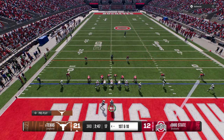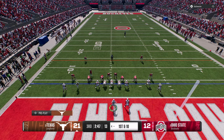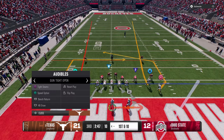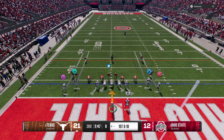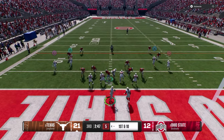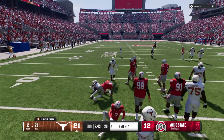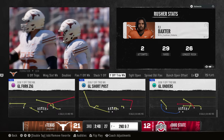Going to the speed option again situationally, actually let's go to the draw - the blocking on draw plays is actually really good in this game. He kind of ran backwards and did us a favor. I just didn't want to have to pass that close to the end zone.